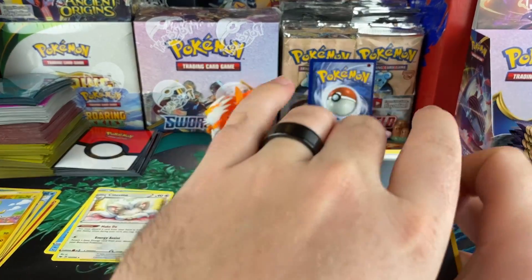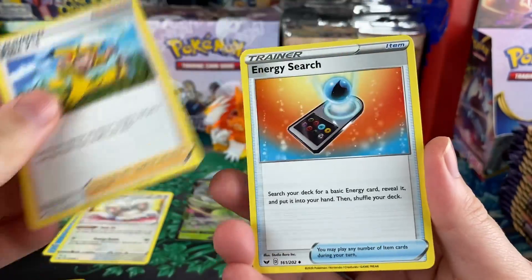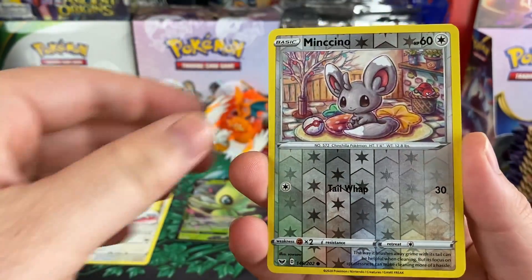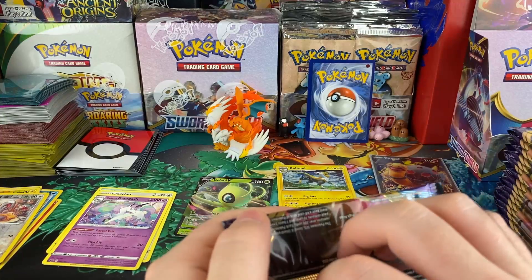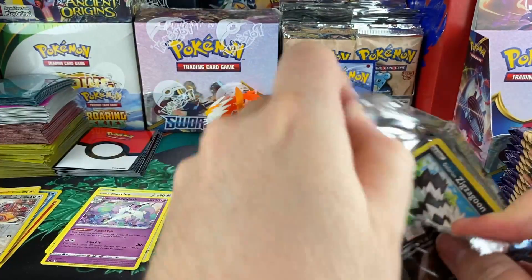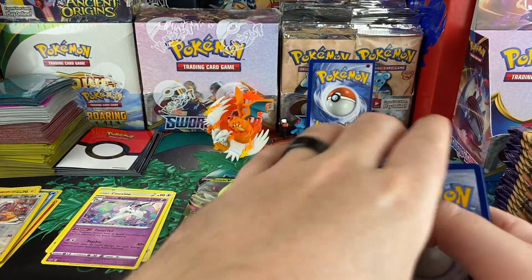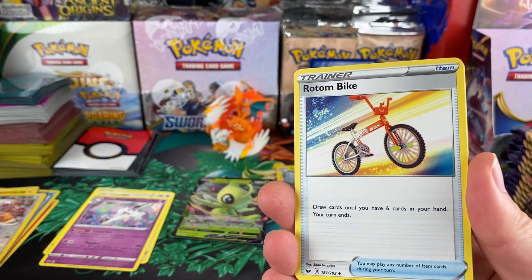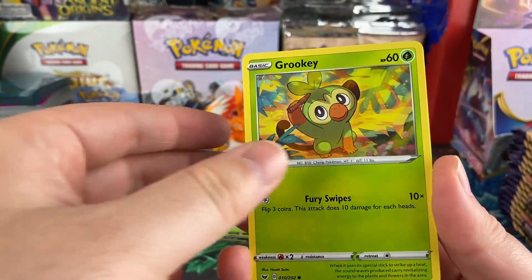We do have a few goals — obviously the shiny Charizard GX from Hidden Fates, that's going to be a big one. The hyper Gyarados from Crimson Invasion, you guys know we've been going hard at that. And if I had to put a number one card that I want, it's going to be the Shining Tyranitar from Neo Destiny. I don't know if you guys know, but it is incredibly difficult to find Neo Destiny packs that aren't outrageously priced. That's probably one of those goals because I don't just want to buy the Shining Tyranitar — I mean I could, I'd probably save money — but pulling that card is just more satisfying.